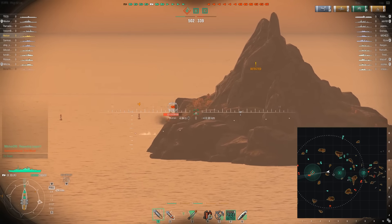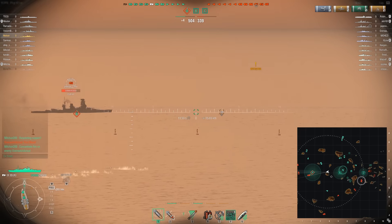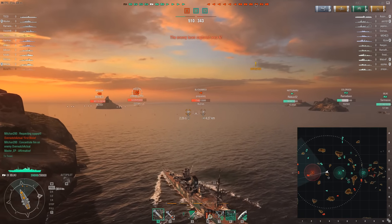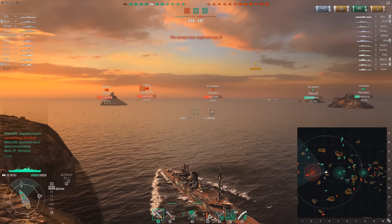I think he just avoided those torpedoes. The Boiscavita is showing himself; the Nagato is showing himself. Not that a battleship can hide, but you get the idea — we pretty much know where the enemy is on this flank.